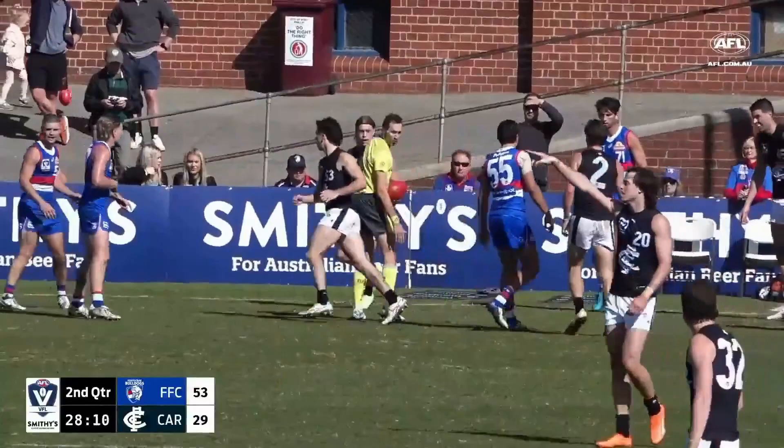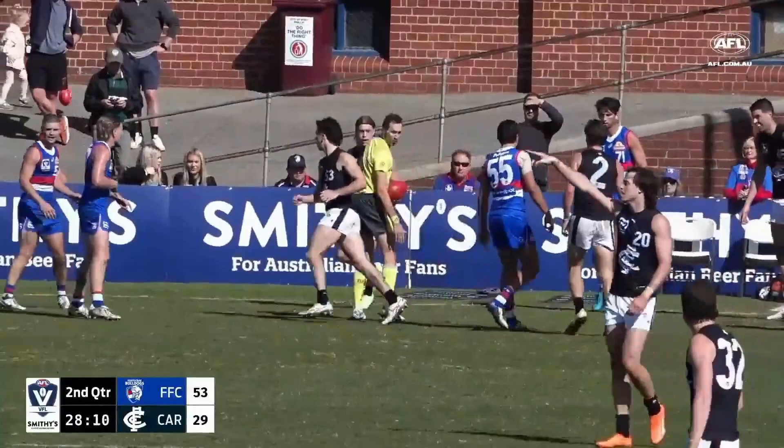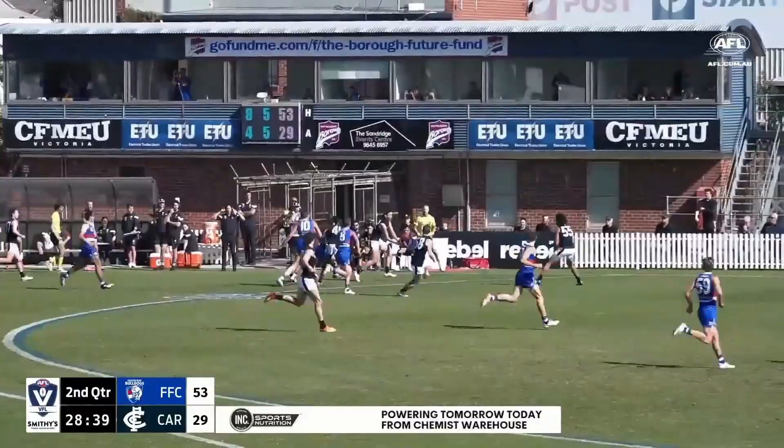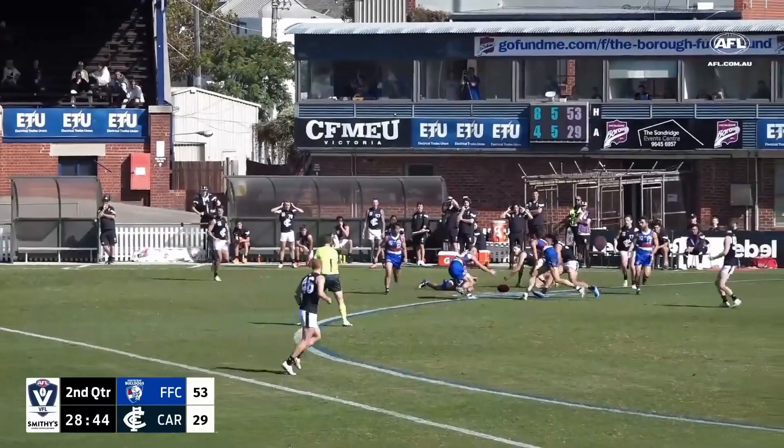Reid tries to draw the defender before dishing off the handball, then realised the defender wasn't going to be drawn. Finds Cottrell in disposals. Deconing is in the rooms. Leading ball winner for Carlton is Dow. From the restart, ball not cleared. Poor handball as they're trying to exit defence, but Carlton are bailed out by the free kick.